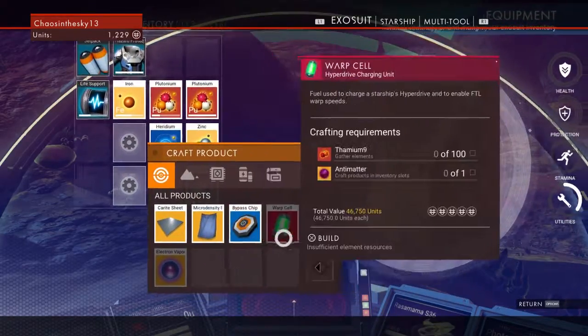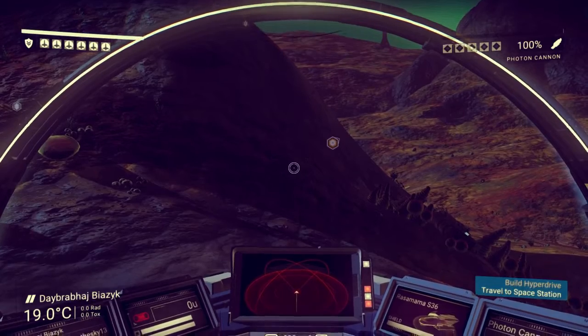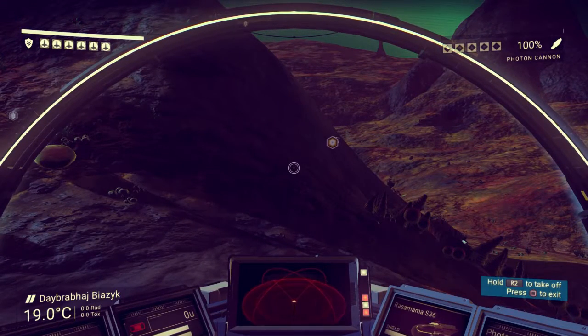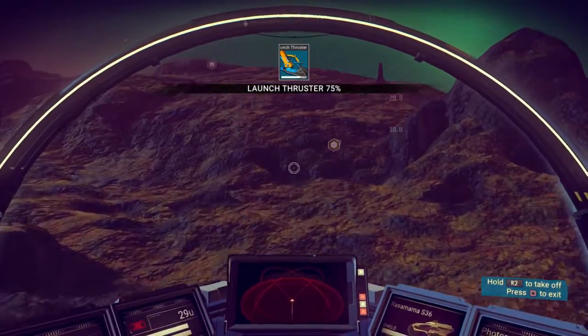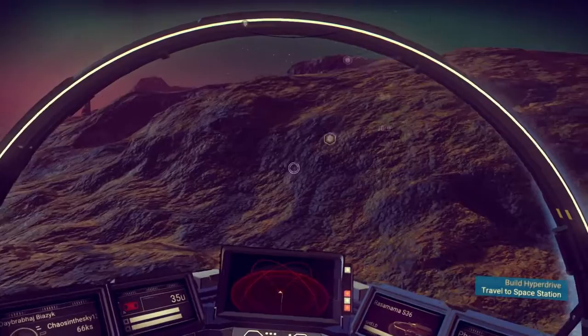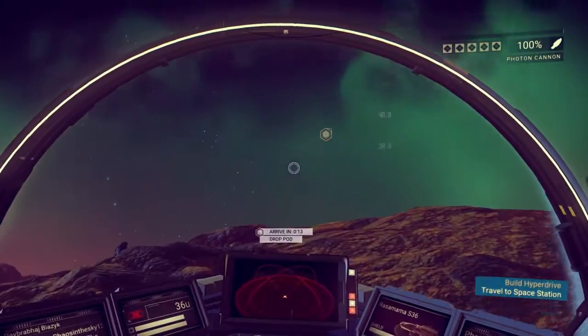I got the blueprints for it, or do I need to go to the space station? It was telling me at the bottom right to go to the space station. Maybe I need to go there first — build hyperdrive, travel to space station. I guess I need to go to the space station first. But before that, I want to fly back over to that outpost — oh okay, that shoots. Good to know.